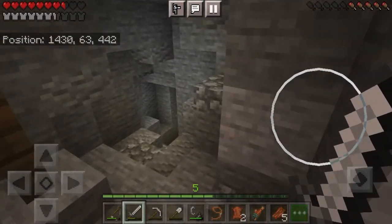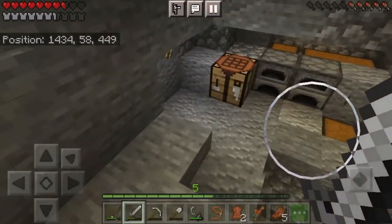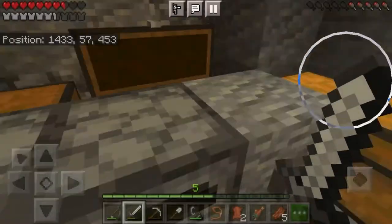I have fences to hold up the walls, and as you can see I use cobblestone and andesite slabs along with smooth stone to texture the ground, as well as using buttons.